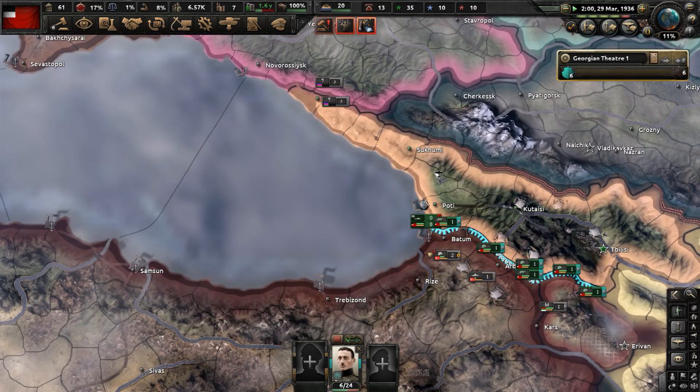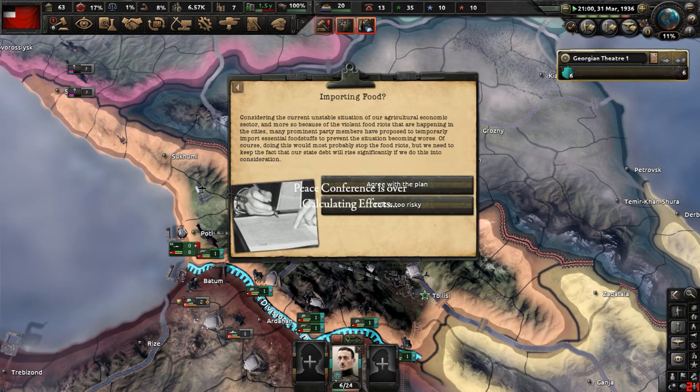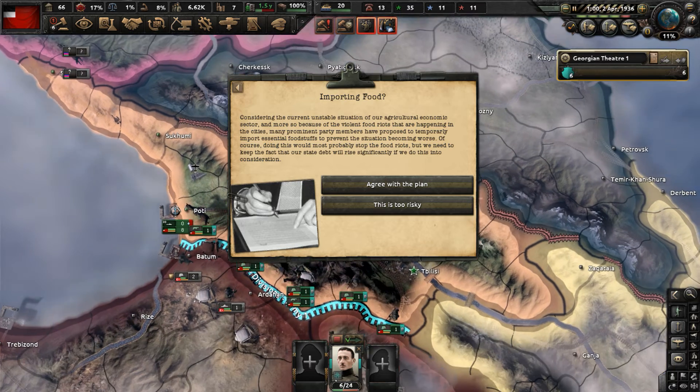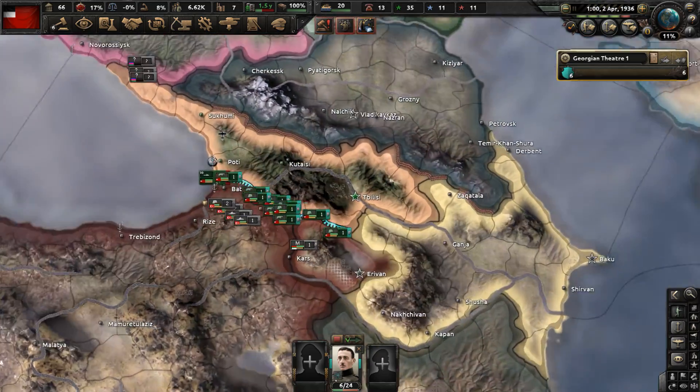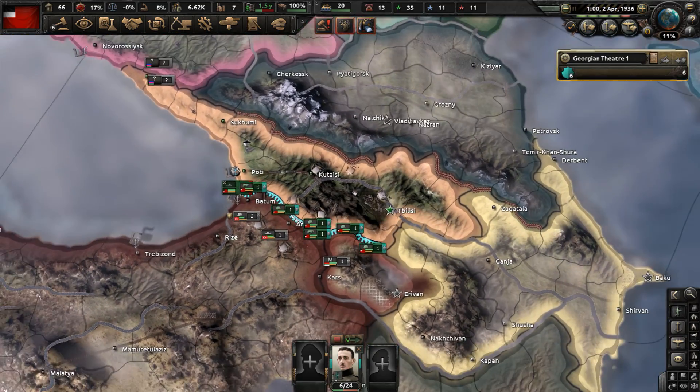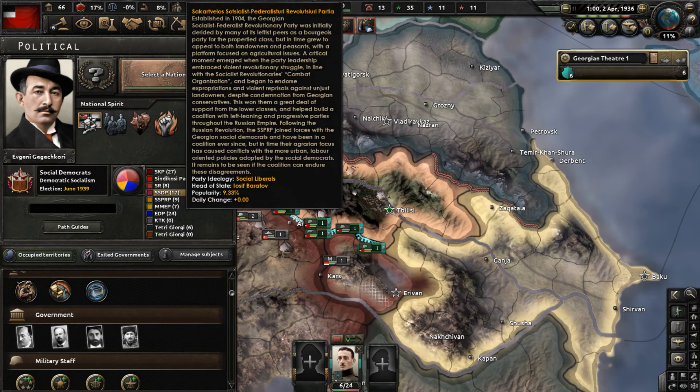Things are not going well in Georgia currently in 1936 - it's only end of March. Let's say no to importing food - this is too risky and base stability will go down even more. Things are getting pretty bad in Georgia due to the economic crisis, Black Monday hitting the nation, and actions by its current ruling government, the SSDP.